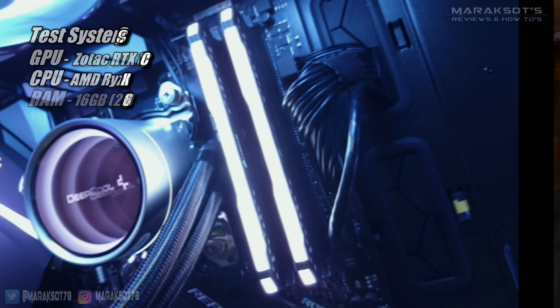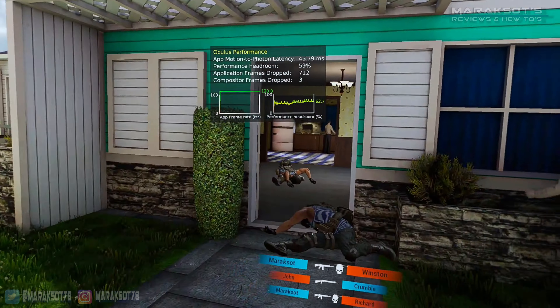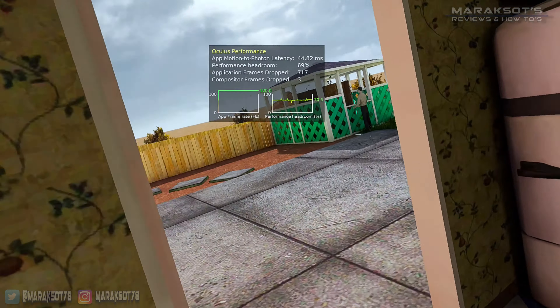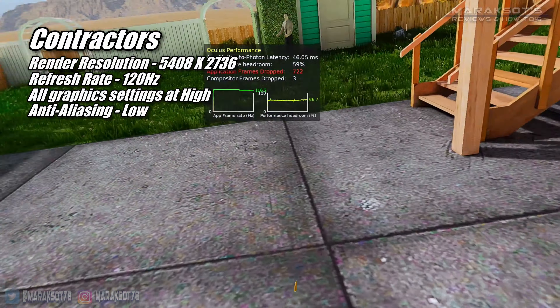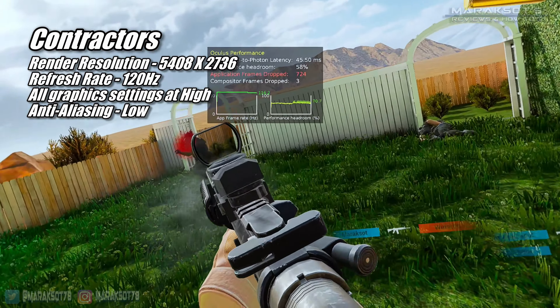First up on our list, we'll be taking a look at my personal favorite VR shooter, Contractors. Contractors is a pretty fast-paced game and luckily the 3060 Ti is a pretty fast GPU. I was able to max out the render resolution in the Oculus PC app at 5408 by 2736 and set the refresh rate of my Quest 2 to 120Hz.